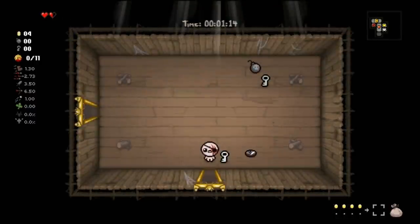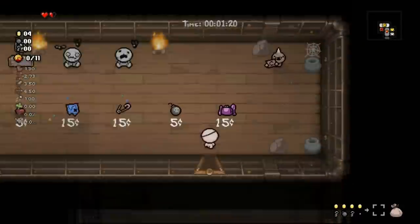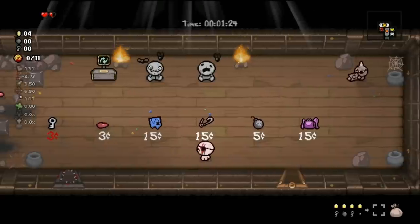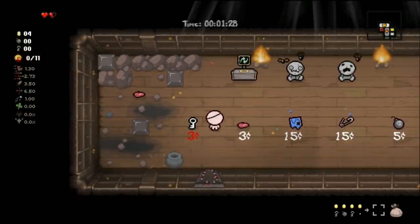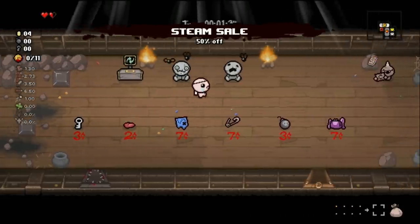Two keys, a bomb, and a heart. The strategy here is to make a couple Steam Sales so everything is cheaper — we end up paying two or three cents for a pedestal, and obviously it'll burst into more interesting stuff and even replenish our money. So there's Steam Sale — everything goes on sale.